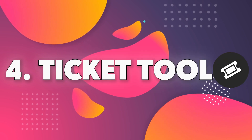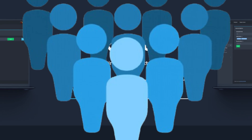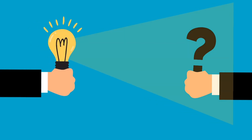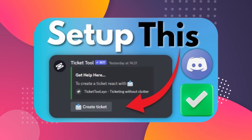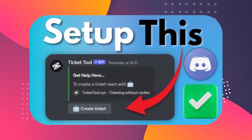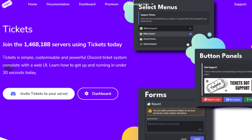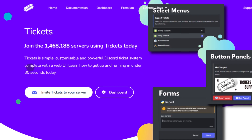The fourth bot we will be discussing is Ticket Tool. This bot is a must-have if you're running a server with a considerable amount of members. It enables members to contact staff when they need support. If you need help setting up this bot, I also have another video regarding that — make sure to check it out after this video. This bot called Tickets can be used as an alternative if you want, so I'll link that bot's website in the description as well.